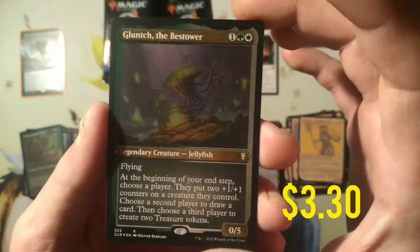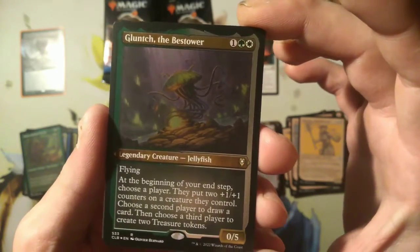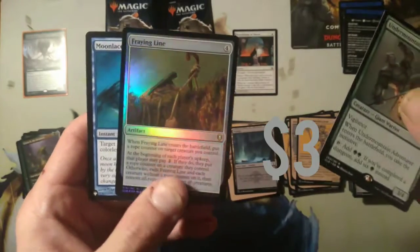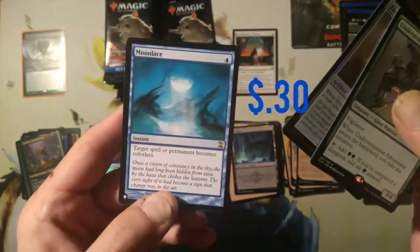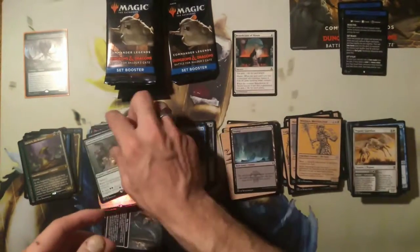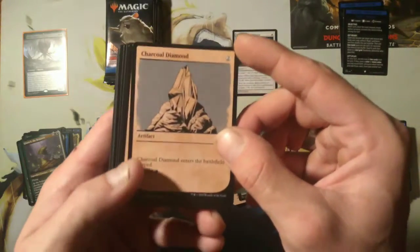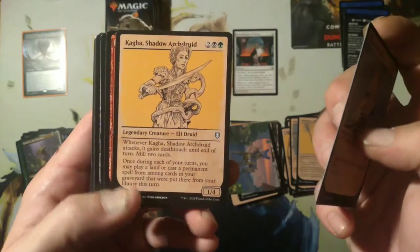Glunch the Bestower — I don't know this guy, I haven't seen him. But I like that foil kind anyway. Undermountain Adventurer. Fraying Line — that's a good one. Moon Lace — back from Time Shifting, Time Spiral. I really did enjoy the story books from that set back when they used to come with one. All right, we got Clockwork Fox. Foil Mountain, Charcoal Diamond, Kaga Shadow Art Steward.